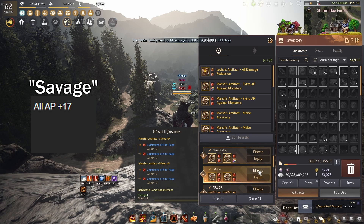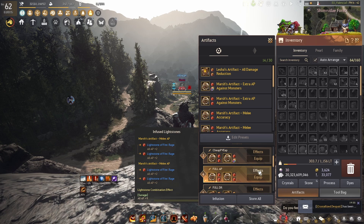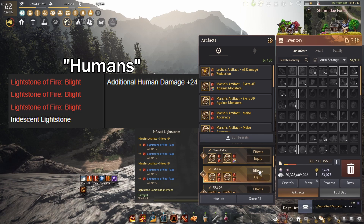The third set I use is called Savage and it consists of 4 rage light stones. This is my full AP set and it gives plus 17 all AP. I typically use full AP artifacts for a damage boost against players that are DR-based or don't have enough evasion to make me miss. Note that this is a cheap version of full AP — for the best in game you'll want to run the human set which gets 24 human damage, being the best-in-slot full AP artifact.